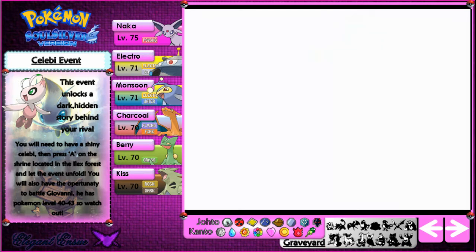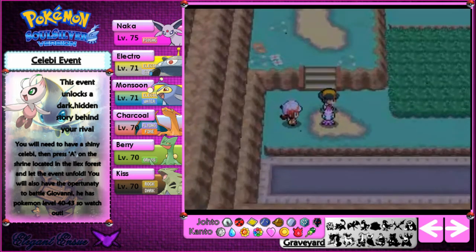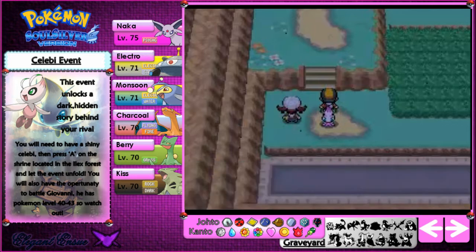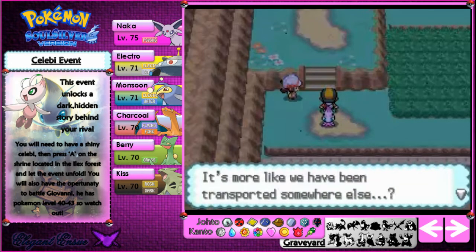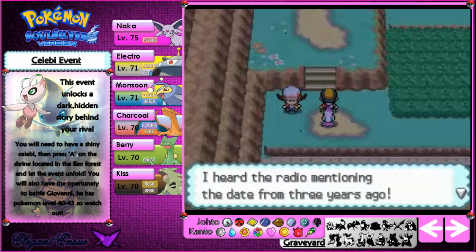What's going on? Where are we? We're actually on the route next to Violet City — I've completely forgotten what route it's called. It's in the past apparently. Lyra runs extremely fast and says it looks like we've disappeared. Lyra being the naive person she is — it's more like we've been transported somewhere else. Something is strange: she heard the radio mentioning a date from three years ago.